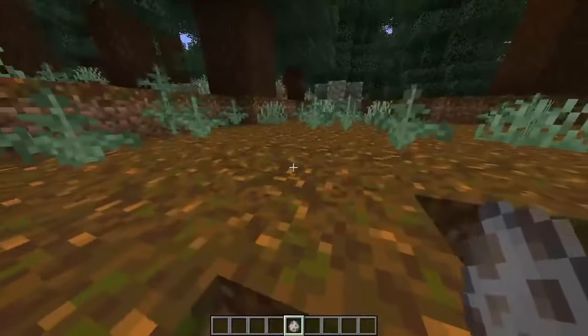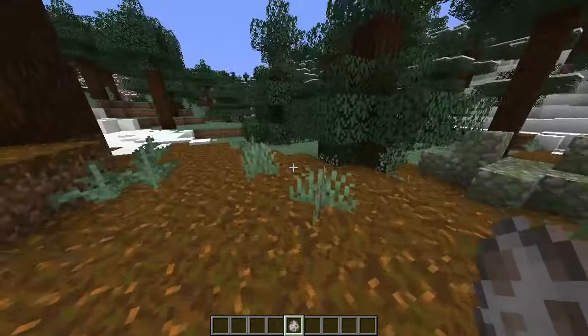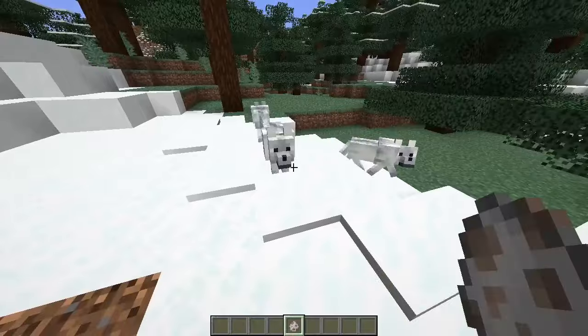Moving right on over to the old growth spruce taiga, we have the chestnut wolf, and in the grove biome, we have the snowy wolf.